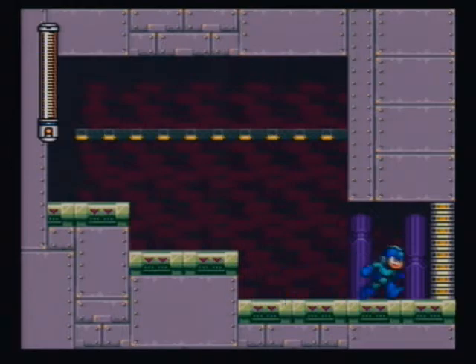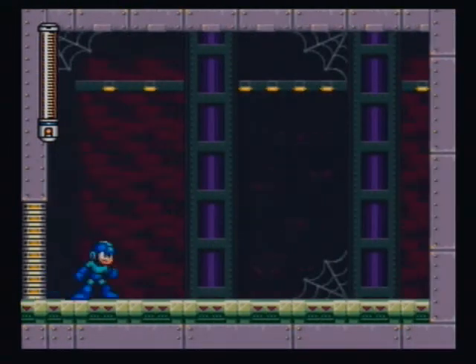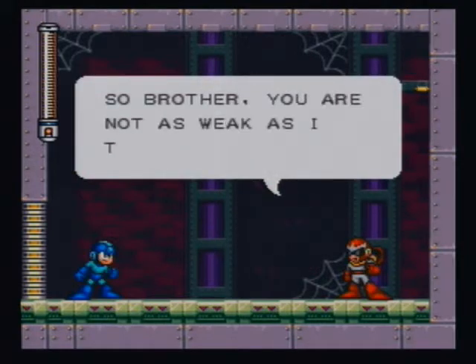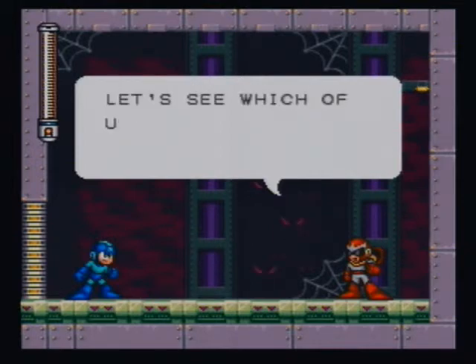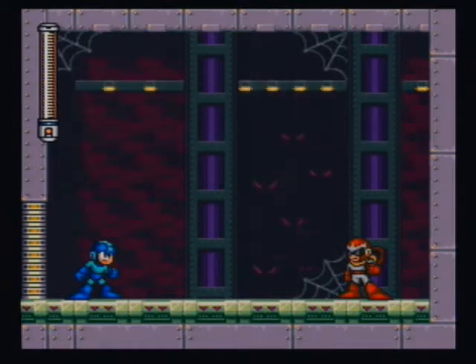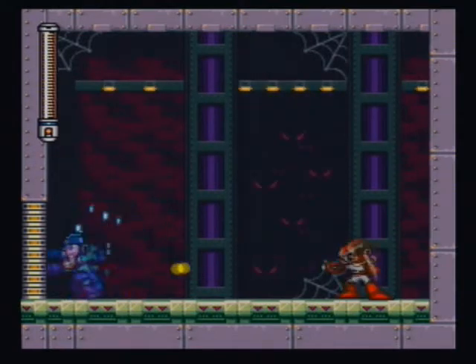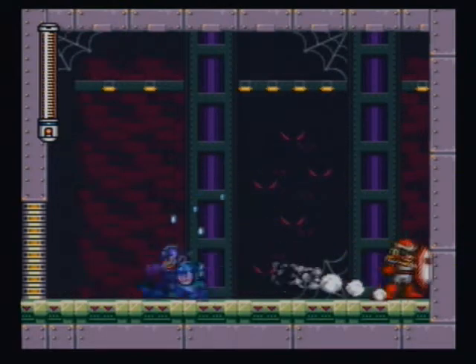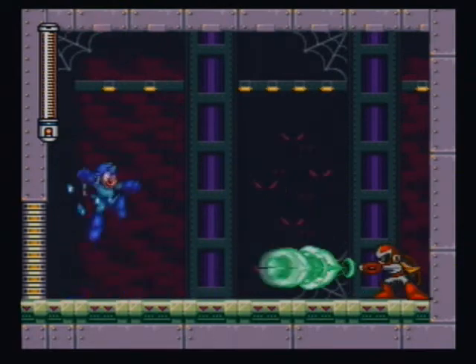Now we have a surprise battle over here to the right. Proto Man says: 'You're not as weak as I thought. Let's see which of us father made stronger.' Proto Man is not hard — he doesn't have a life meter. If you stick to using charged shots on him, then he's not hard at all, assuming you can time everything right.